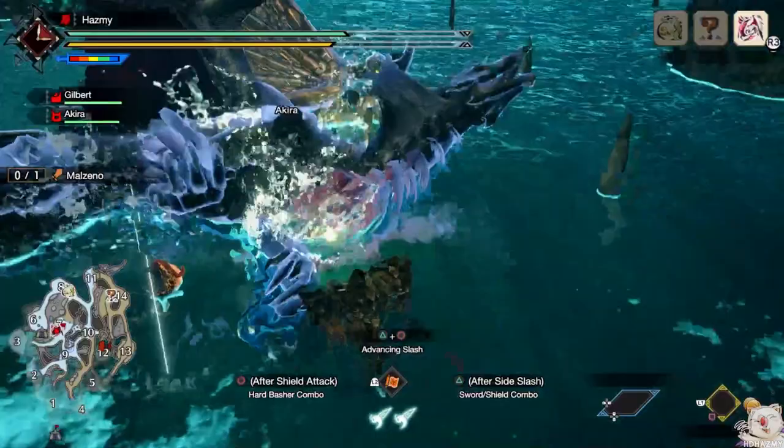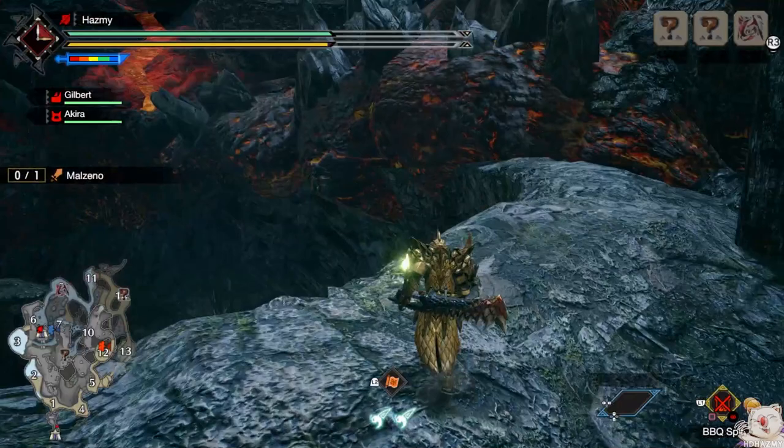Tip number 2 is to use Blastoads. Endemic life is huge in Monster Hunter — it's possibly the part of the game that gets overlooked by most people. There are tons of tiny little traps, utilities, and bugs you can use to gain major advantages in battle that most people don't even know about. Since I always see people use multiple traps and bombs but never endemic life, fortunately the Monster Hunter team seems to encourage it in Sunbreak. You can find a fixed Blastoad right on the ledge as you jump down from the sub camp towards area 6, as shown in the video.